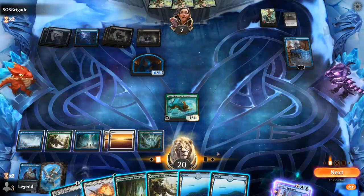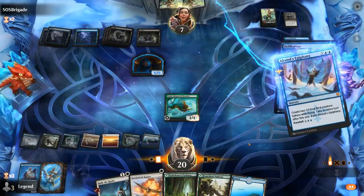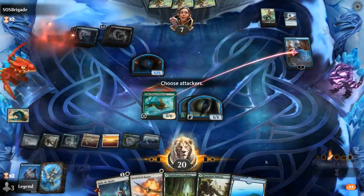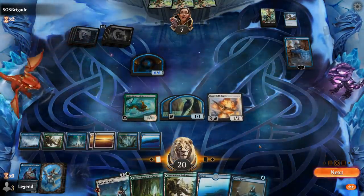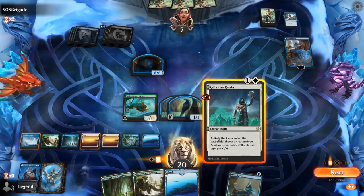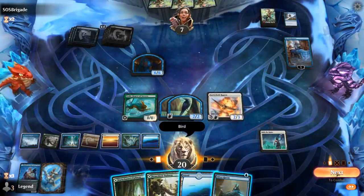A Counterspell would be bad — has to be a pretty specific one like Negate though, so I think we still go for it. Another Deliberate instead. So we get to make some Birds. Next turn we've got six in the air — very close to lethal. Do I Scry with the Raven or do we hold it? Guess we'll Rally first and find out what we pick up. Name Bird. It does seem worthwhile to take out Mordekainen.